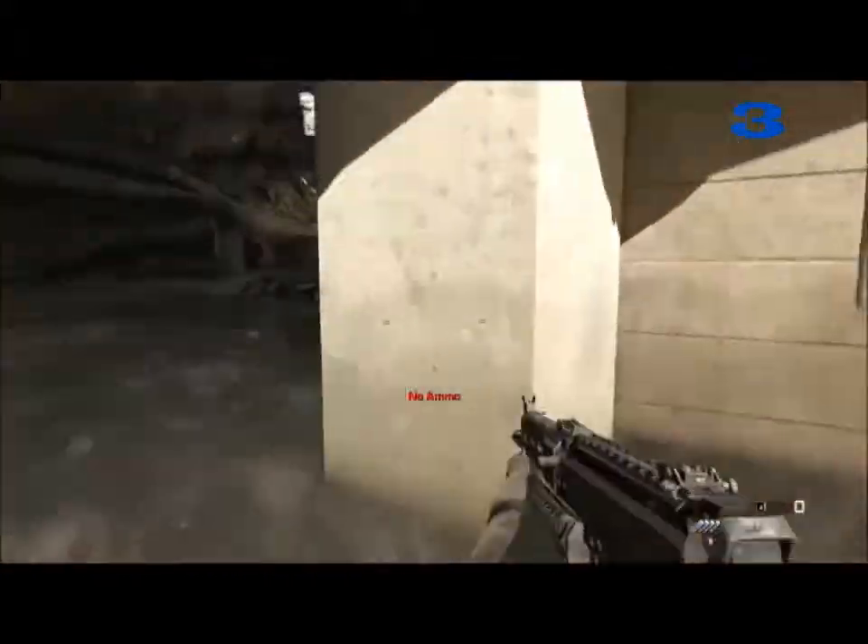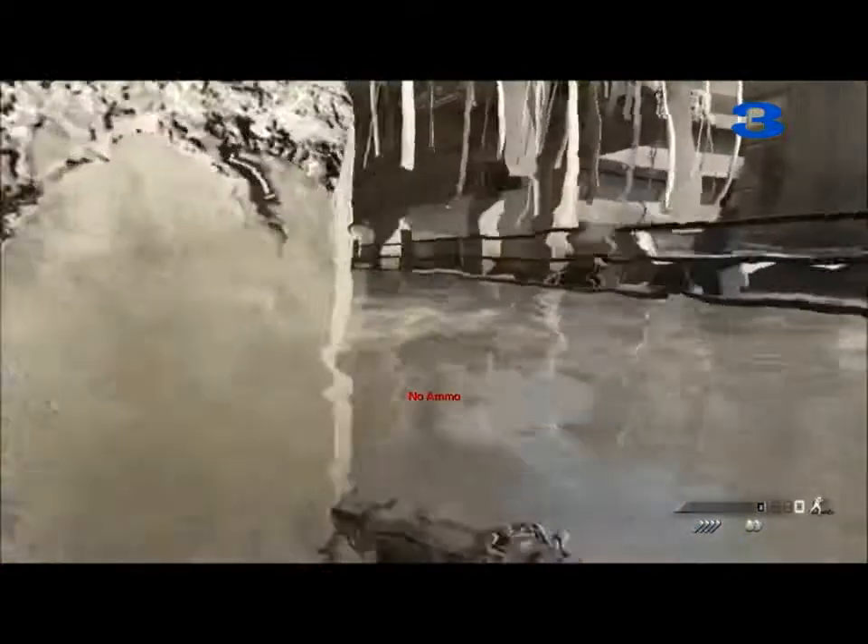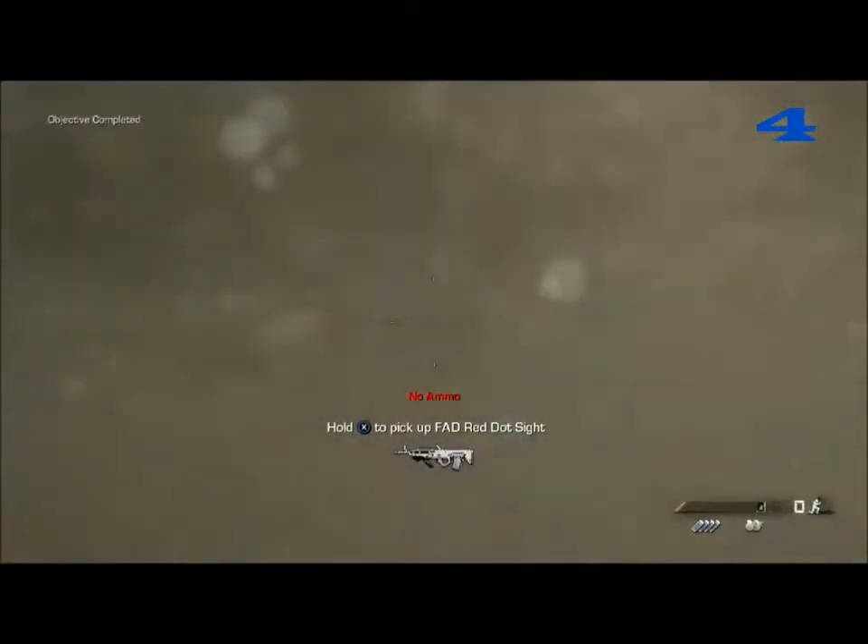Some people find this challenging because if you miss one enemy or your team progresses too far ahead and kills them, you can't complete it — there are only about six or seven people in the water that you can knife, and your teammates will usually kill one of them, so you have a very slim window. There are a bunch of guys in the water up ahead. I'm going to sprint toward them, and I'll put a counter in the corner of the screen showing each person I've knifed to confirm I've knifed six people.